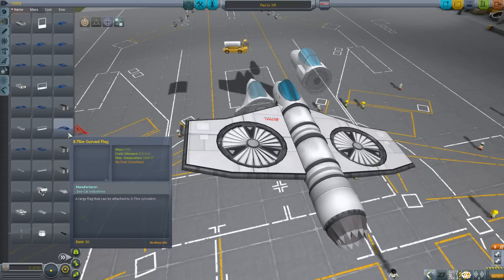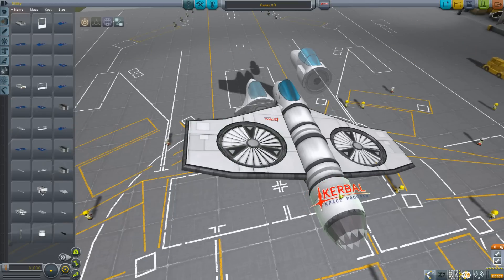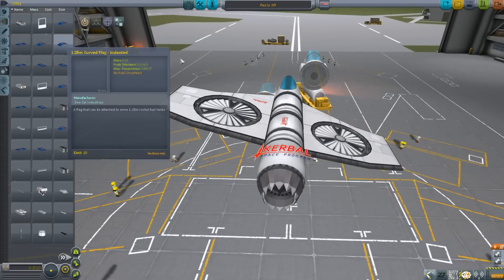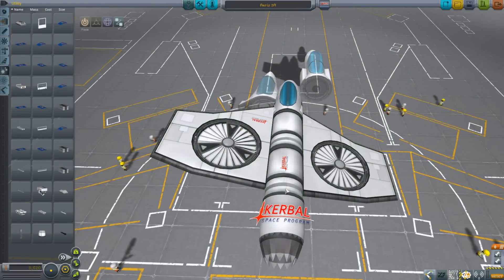We've also recently added Flag Decals, which are actual parts you put anywhere on your craft that add a flag. They aren't massless, so I'm not going to use them — I'm obviously not going to surrender mass just to look cool. But it is cool. You can cover your whole thing in awesome-looking flags. It's really easy — just a surface-attached part, and they come in a range of sizes so they all look really good.